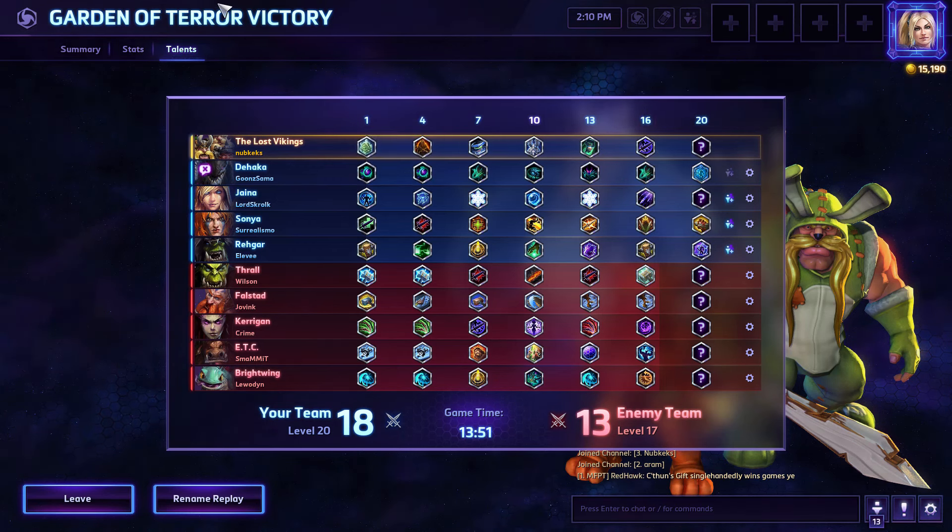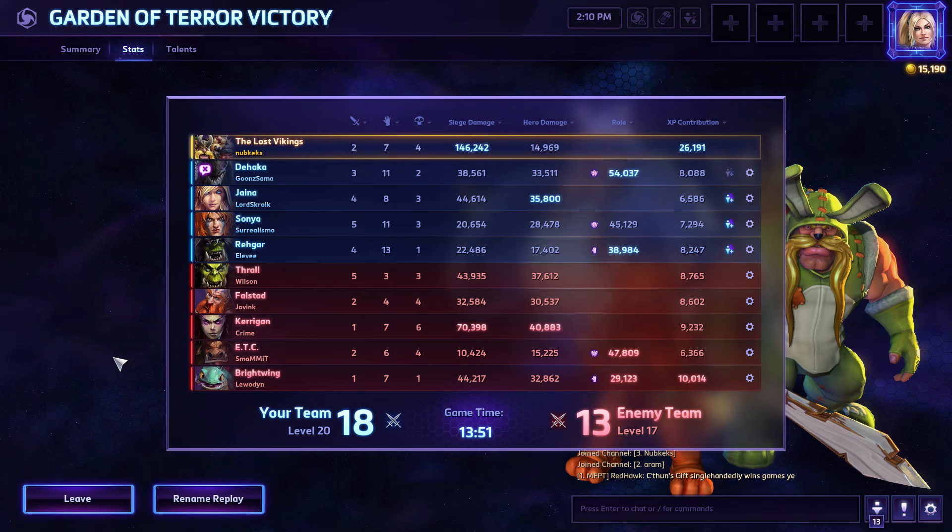Level 20 is a massive power spike for the Vikings. You can either upgrade Play Again so it brings all Vikings back to life 10 seconds after dying — great for team fights, going in with Play Again active and summoning all Vikings aggressively. The danger is if they die you're screwed, but it makes for a very powerful team fight, especially if you pick up the stun for Olaf at level 16. My preferred level 20 though is Fury of the Storm — the Vikings get the best version of it. It massively increases your pushing power and damage in general. Very effective.